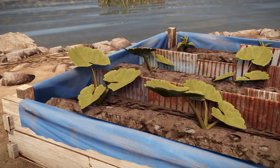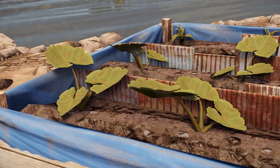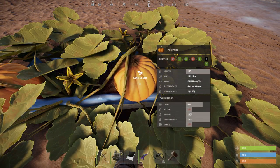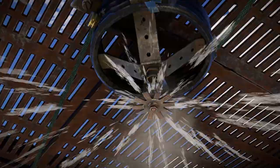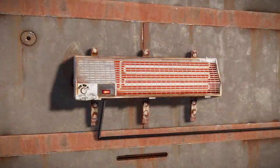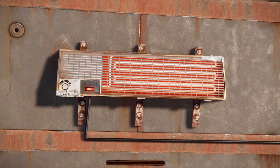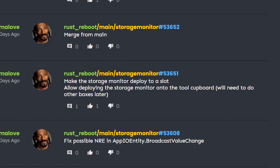In performance, there's been a lot of farming optimisation work recently, with more efficient growth calculations to hopefully reduce server load. The clone option will now show as default when mousing over plants whilst holding right mouse button. Splitters will split fluids evenly when draining through them, and heaters will now affect planter temperature. These changes are currently limited to the staging branch.